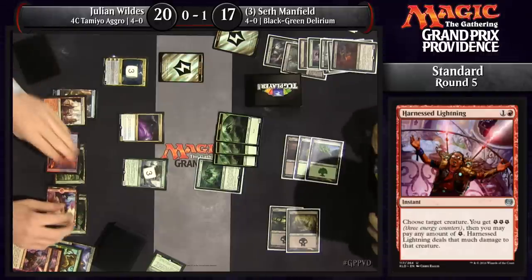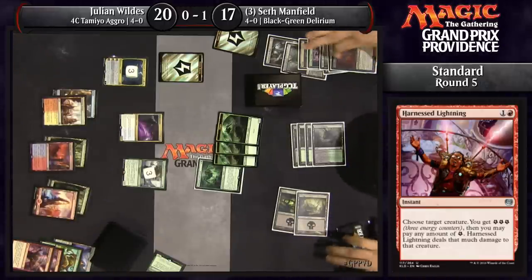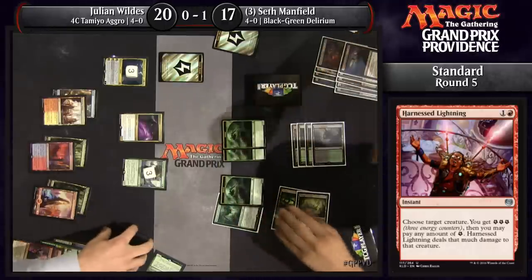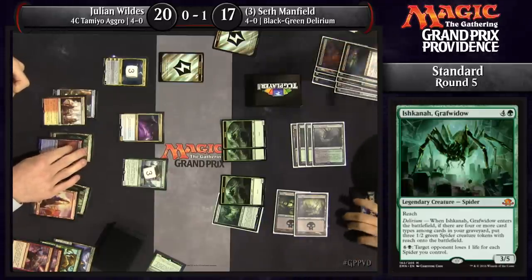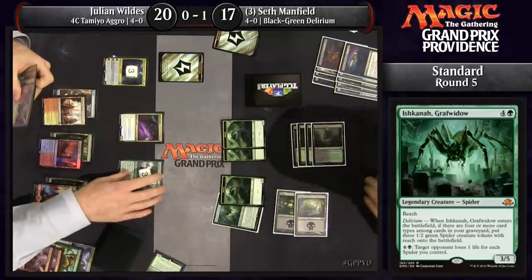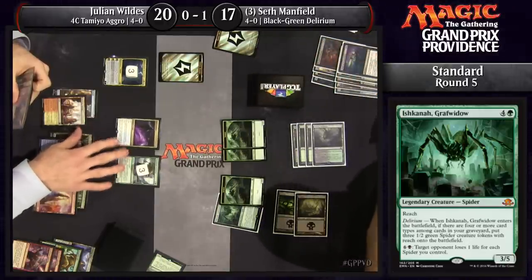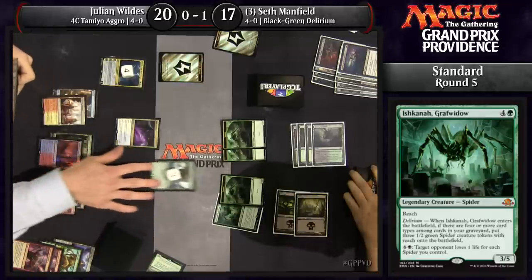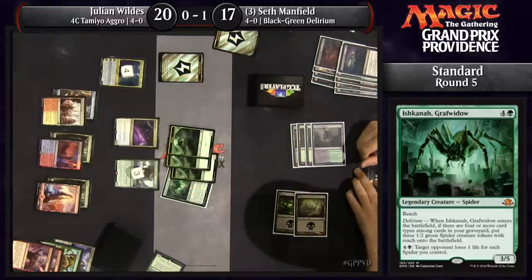Ishkanah coming down for Seth will help shore up attackers. The Hissing Quagmire comes down as well. Problem for Seth is that Tamiyo — if she minuses and taps down Ishkanah or a spider, then Woodland Wanderer and Spell Queller can both get in. Woodland Wanderer becomes a pretty fast clock even when your opponent starts at 17. Julian continues to be aggressive. It looks like four mana and another Woodland Wanderer — now a 6/6 Trample Vigilance when Seth's already on the back foot.